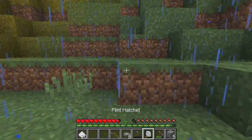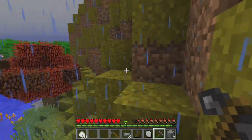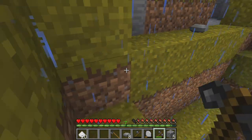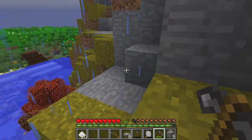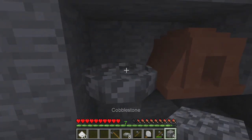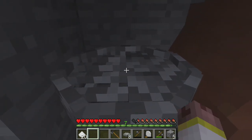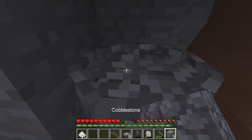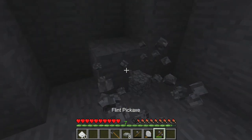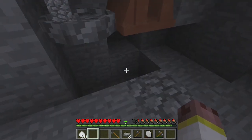We need some more stone — just melt it up and make the grindstone. Once we have the grindstone we can get string and make bone meal so we can — wait, how do we use this? So we can get bone meal so we can get farmland.